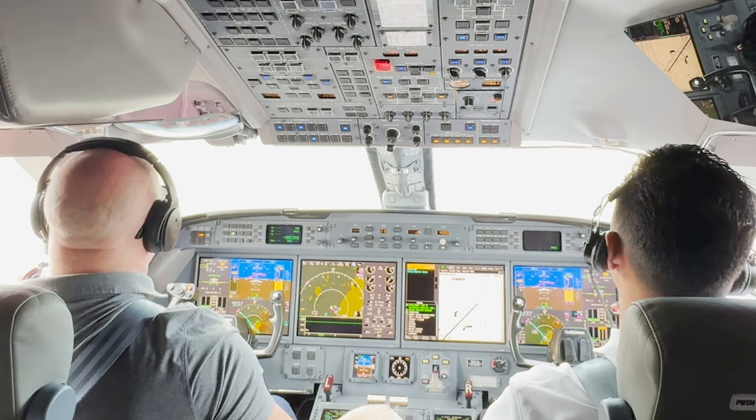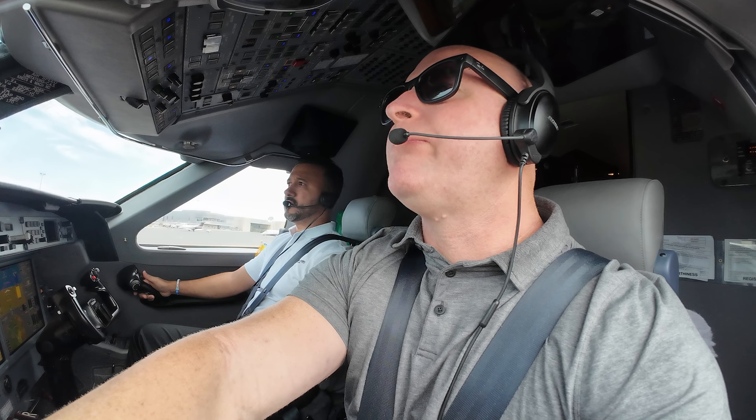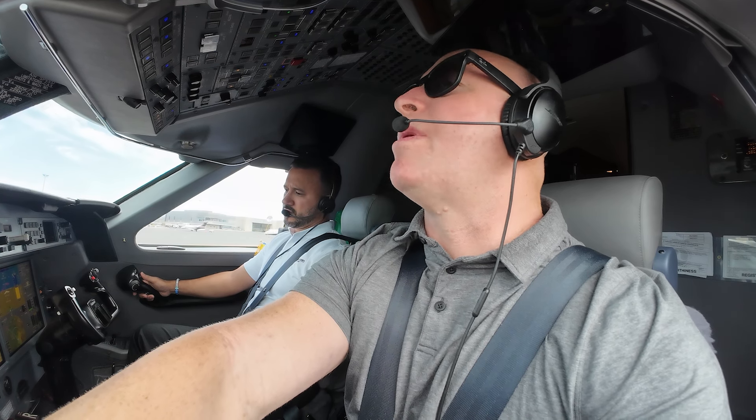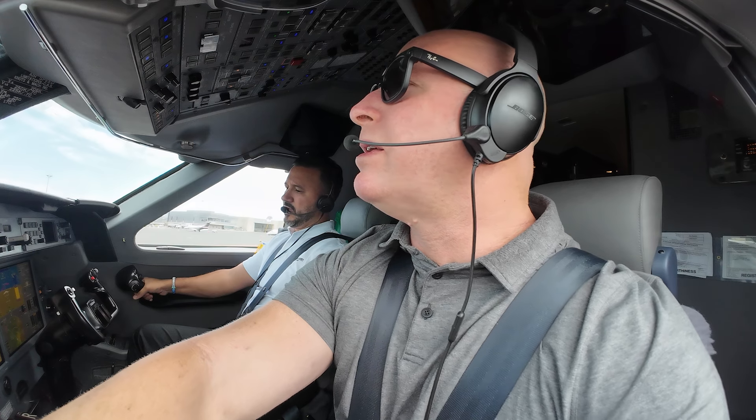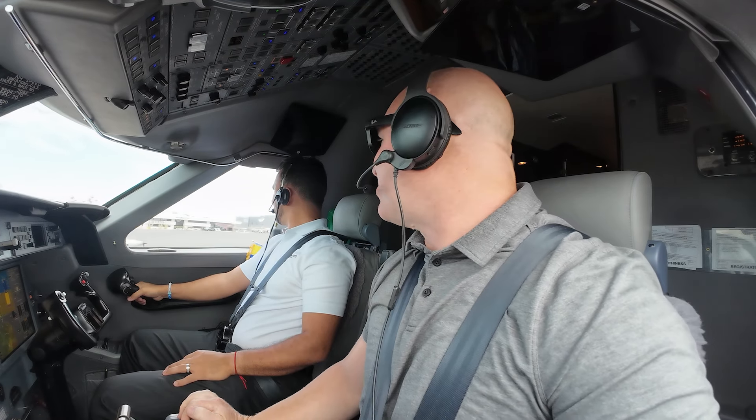Ground, Gulfstream 279 Whiskey Romeo is off runway 2-1, Alpha 4. Gulfstream 279 Whiskey Romeo, taxi to Jet via Alpha and Alpha 3. Alpha, Alpha 3. Series 9, Papa Lima. That's my buddy. Continue taxi.